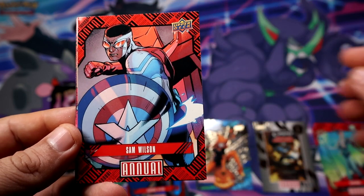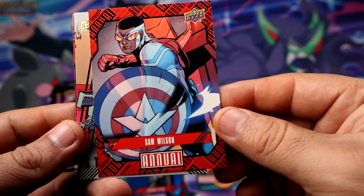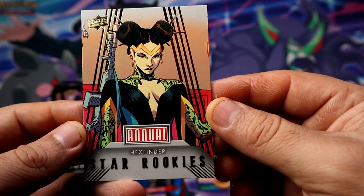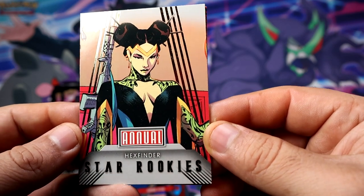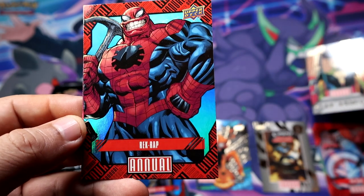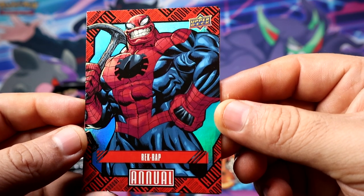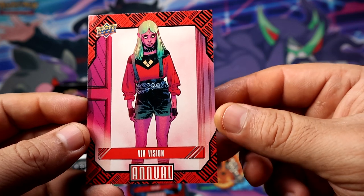Fisk — Kingpin, Wilson Fisk. Star Rookies — Hex Finder is also a rookie, huh. So I got her on the base and now her insert as a Star Rookie. And our blue is gonna be another Spider-Man family direct wrap on the blue, and then we have Vision.